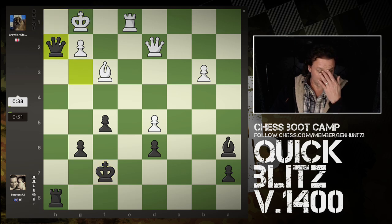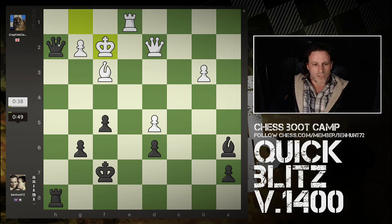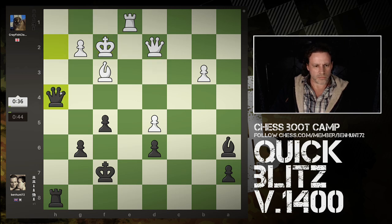Let's take the knight. These light squares are covered. Therefore, let's throw in a check. I could check with the pawn. I could check with the rook. I'm a pawn up.